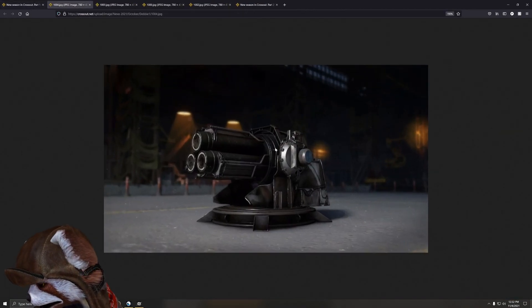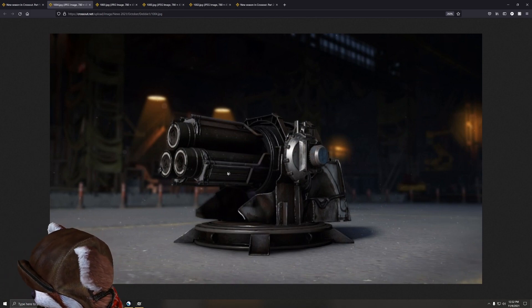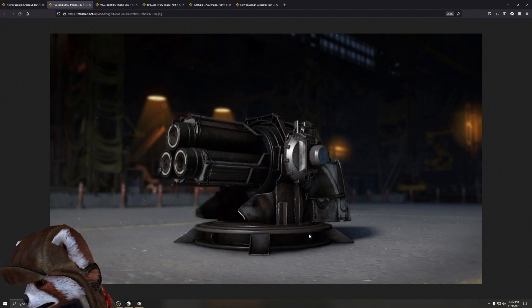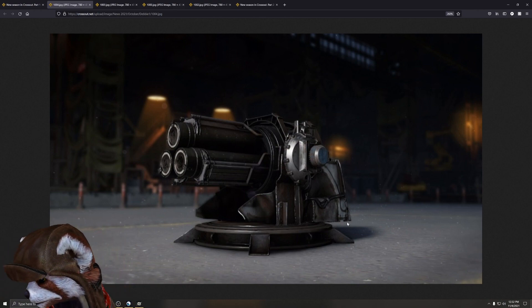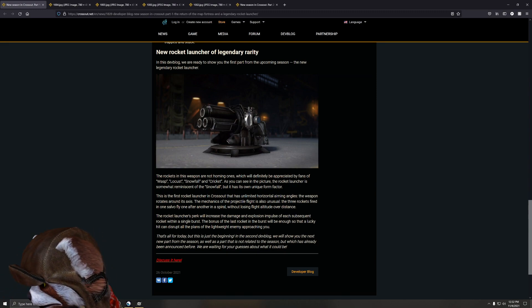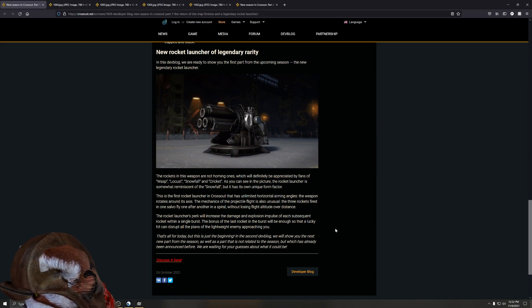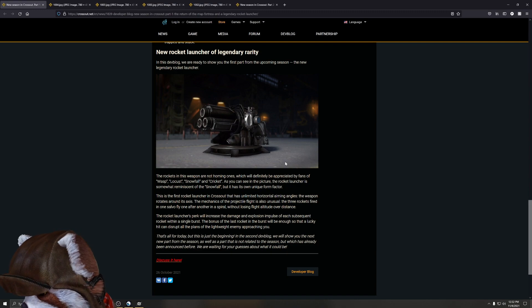Next, we've got a new legendary rocket launcher, and it looks pretty badass — triple rocket tubes with nice angular heat pipes coming out of it. It looks very pneumatic and interesting, and hopefully has a rotation animation when it fires. The black and silver silhouette will make it very appealing for sleek-looking builds. The rockets are not homing ones, which will be appreciated by fans of the Wasp, Locust, Snowfall, and Cricket. It's somewhat reminiscent of the Snowfall but with its own unique form factor.